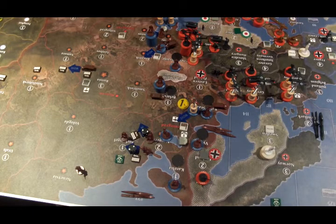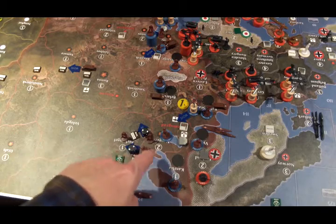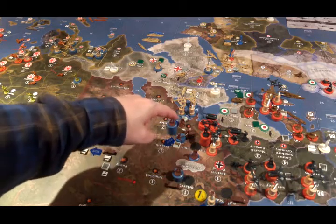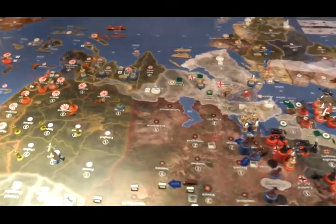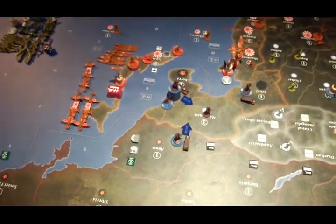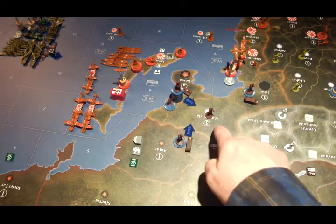Non-combat moves for the Russians: they land the plane from the Baltic states attack back in Novgorod. They rail 1 infantry from Novgorod to Vologda, and 1 infantry from Novgorod to Smolensk. They walk 1 infantry from Ukraine into Rostov, then move all remaining forces in Ukraine to Bryansk, including the factory — which cost 2 IPCs, so the factory will now be in Bryansk. The artillery in Russia is railed along the Trans-Siberian Railway to Amur. Forces in Amur — 2 infantry and 1 artillery — move south to Manchuria, and all forces in Korea — a large stack of infantry, 1 tank and 2 anti-aircraft — also move to Manchuria.